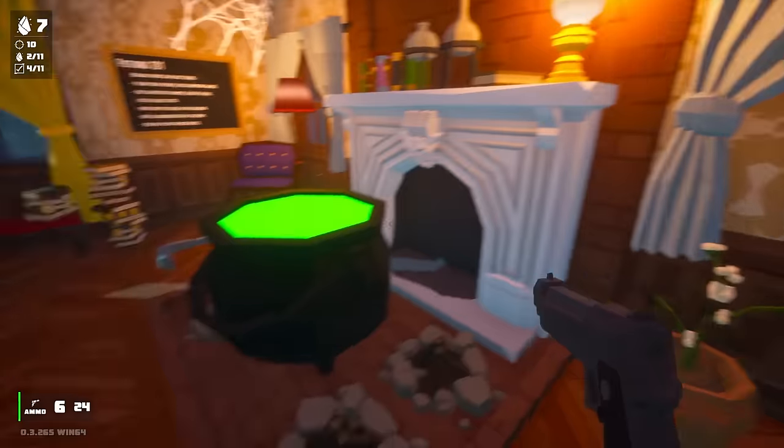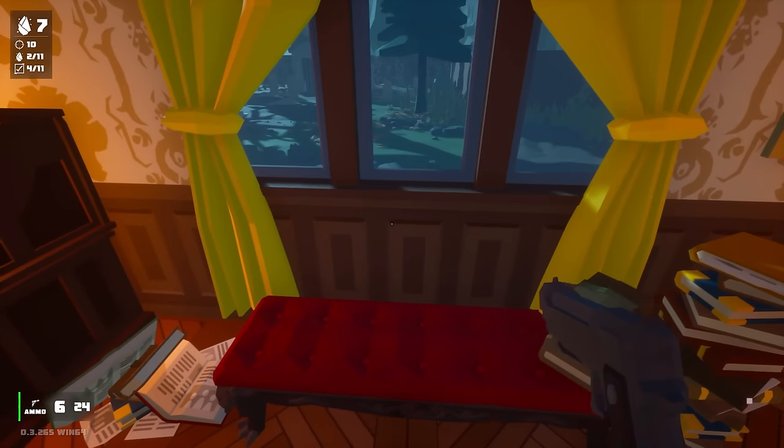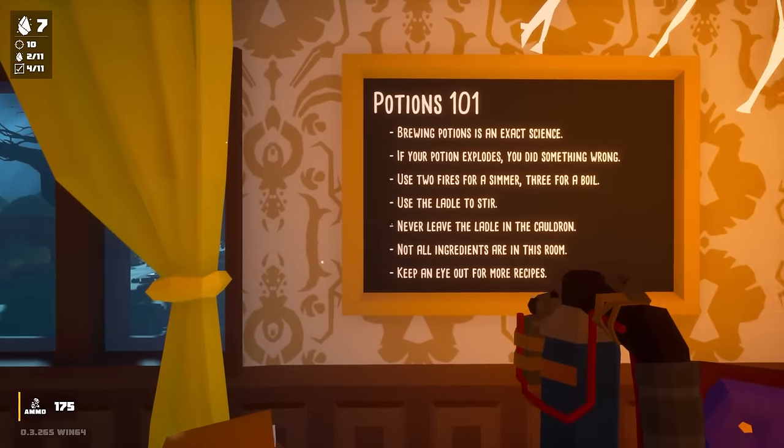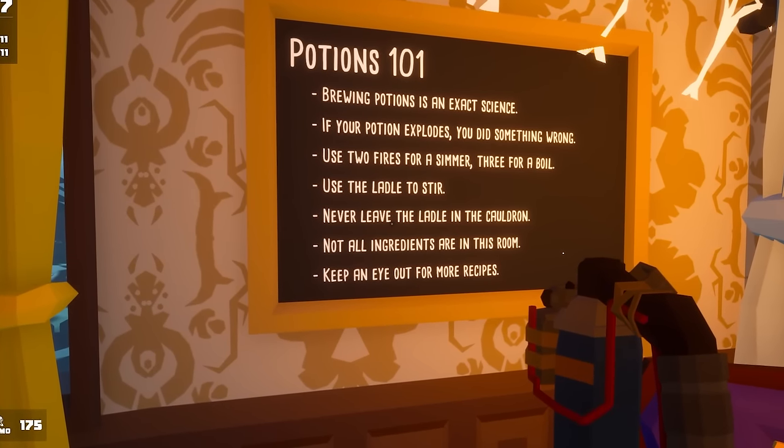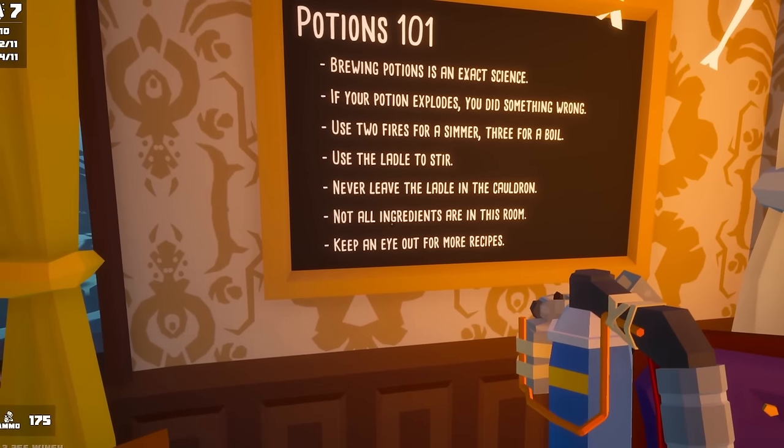So we need to craft the spider potion. Last time I gave that a shot, I just blew up the entire potion. I'm gonna try not to do that today. Potions 101: two fires for a simmer, three for a boil. Use a ladle to stir. Never leave the ladle in the cauldron.